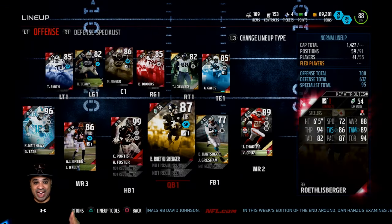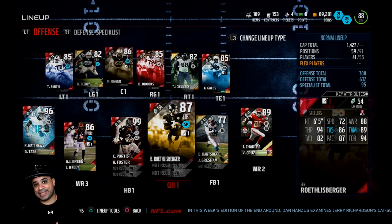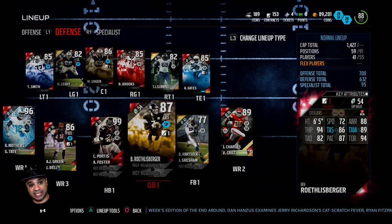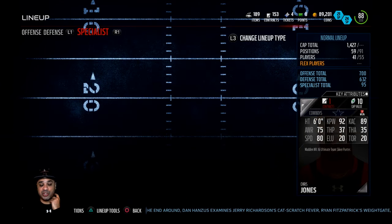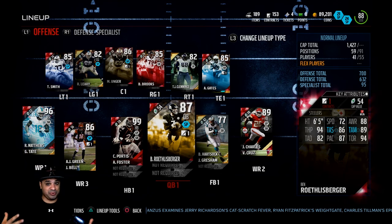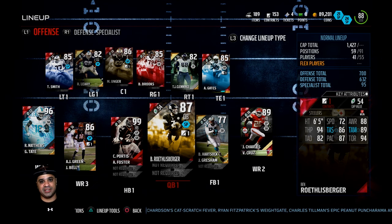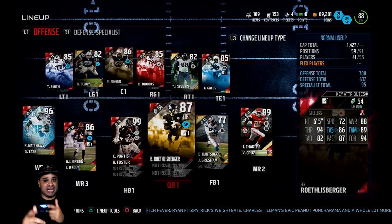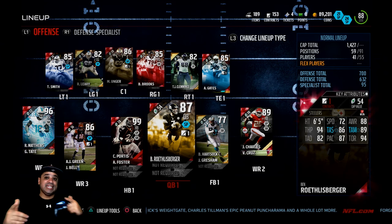After plugging in all the players from the pack opening, I still have about 89,000 coins and an 80 overall team without buying anyone new. Here's what the offense and defense look like — we do have some holes, but it's still solid enough to work with. In the next episode, drop in the comments who I should buy when we get victories. Smash that thumbs up if you're enjoying this new series, subscribe if you're new, and take care — peace!